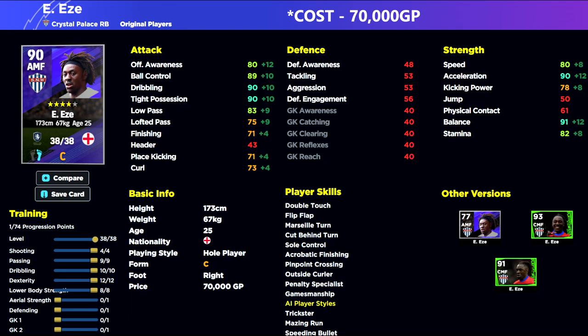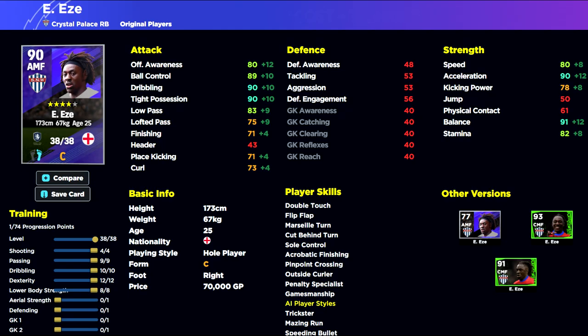He is missing a couple of player skills — notably one touch pass on this card, which is a bit of a killer. But you can train it onto him. Low lofted pass, attacking one touch pass — these are must-haves for any player like this.